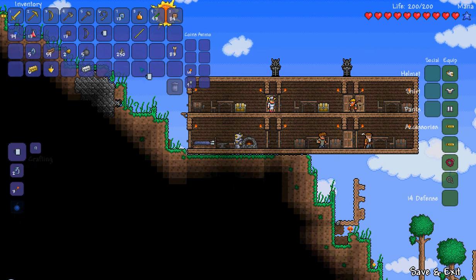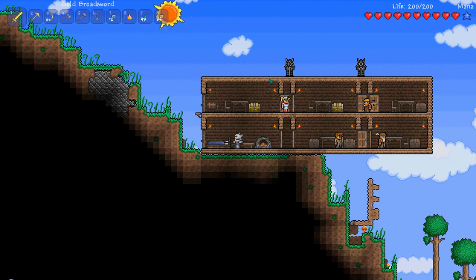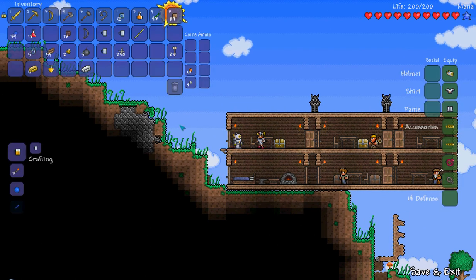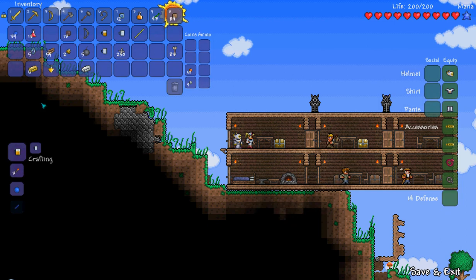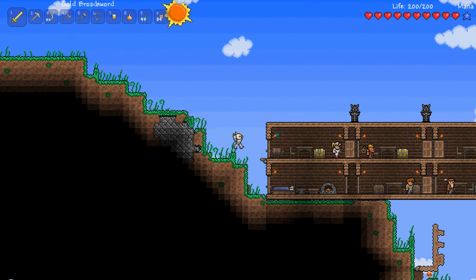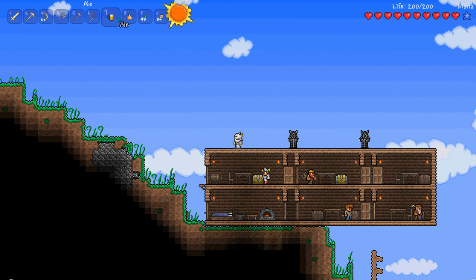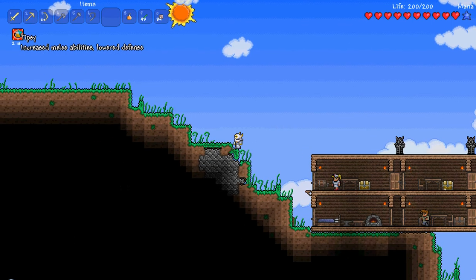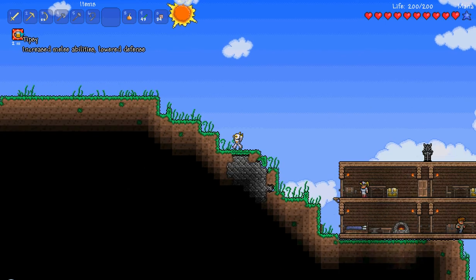I think you guys know what time it is now — it's time to get drunk. No, I'm kidding. Let's make three for now. So you come up to the keg, and if you set that next to it with the mug, you can make beer. Very interesting. It doesn't restore health — it's not like a potion. If anything it should reduce your health. But anyway, you drink it, and it gives you a two-minute tipsy effect. It increases melee abilities, but lowers defense.